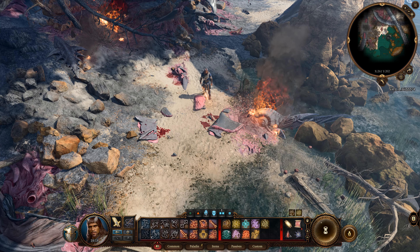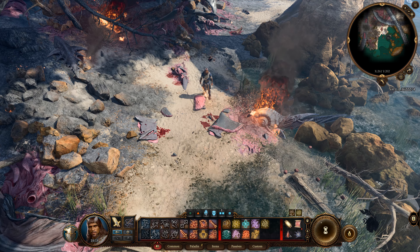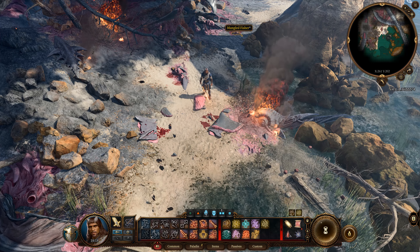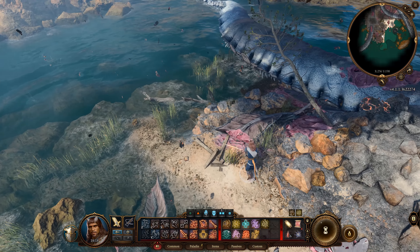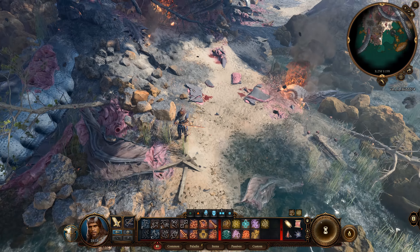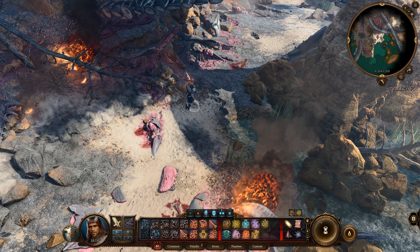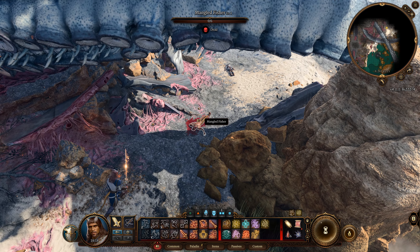Last video we finished the prologue and got ourselves a very nice sword. Let's not waste any more time — I think I see Shadowheart ahead. Before we go to Shadowheart, let's explore what's behind us, just in case. Taking a playbook from Divinity Original Sin 2 — when you start on the beach, it's a good idea to explore everything, just like in that game.